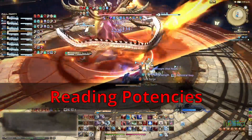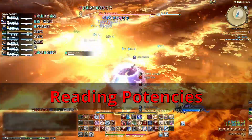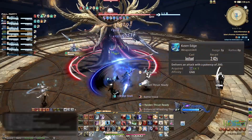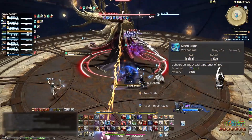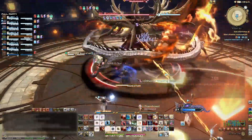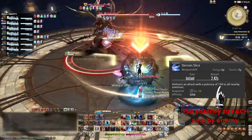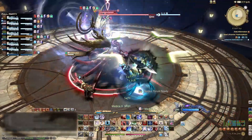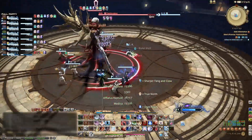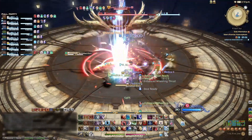Reading your skill potencies and learning if you should AoE or single target at two enemies. The simplest way to think of potency is that it shows how much damage each skill will do compared to all the other skills on a job. AoE skills show how much potency of damage you'll be doing to each target it hits. All jobs in the game should be using their AoE skills at three or more enemies.